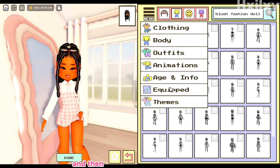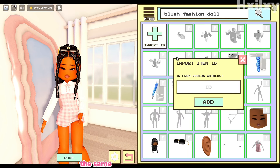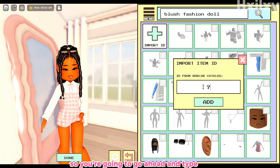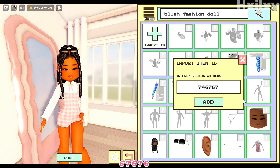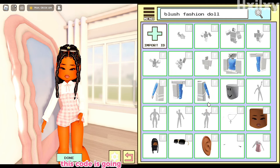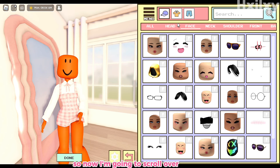Now we're going to go to menu, go down to equipped, and click 'import ID.' You're going to type the code: 746-767-604. Once you type that code, go ahead and click add. This code is going to give you the cheeks head, as you can see above my cross necklace.